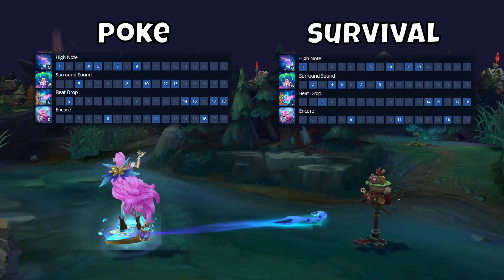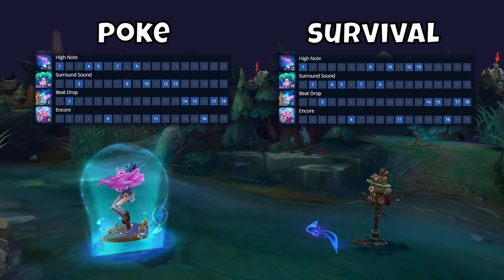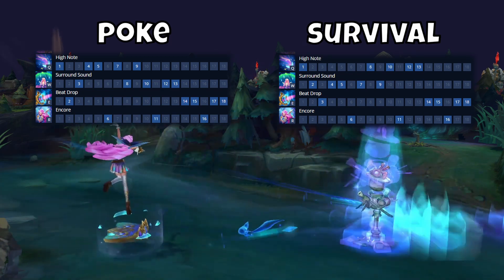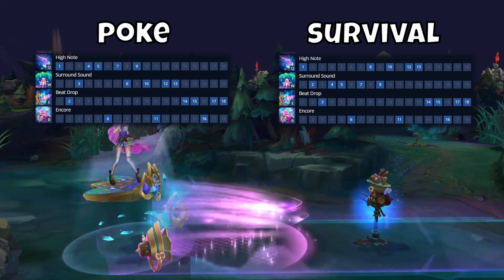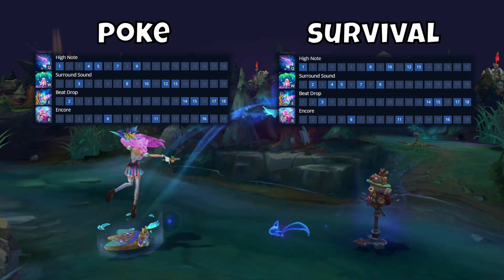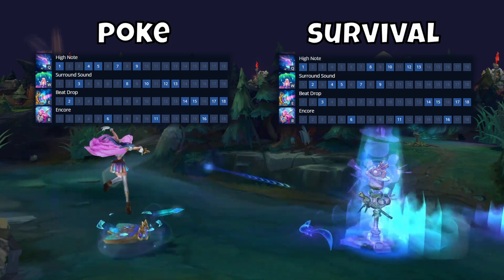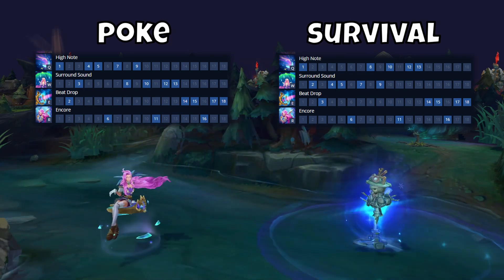For survival, I like to take Q into W at level 2, as if the enemy tries to engage on me level 2, having a speed boost and shield for your ADC is very strong. A lot of times I like to max my W in these lanes, making it so that my shield, speed boost, and heals are up more often to either sustain or disengage fights, with maxing my Q second and finally E last.